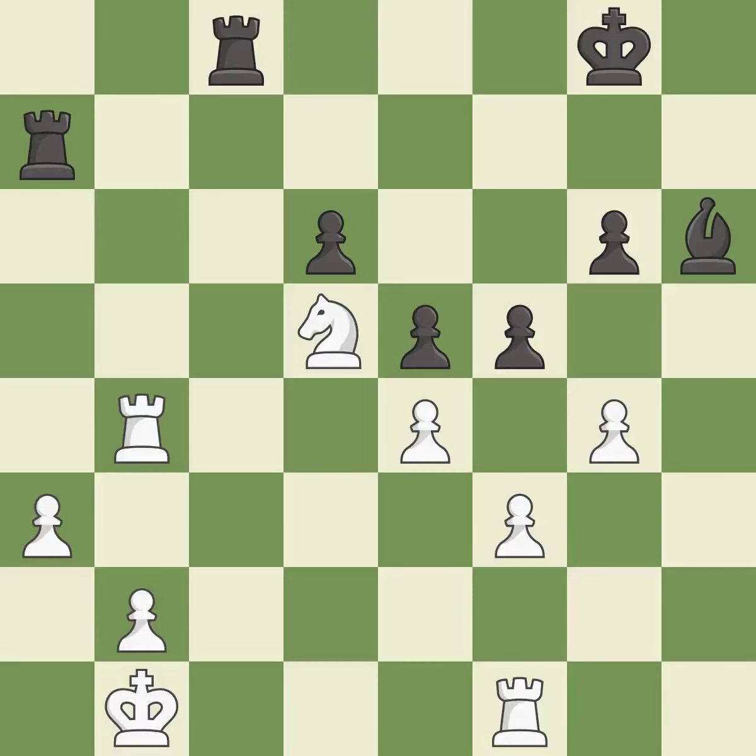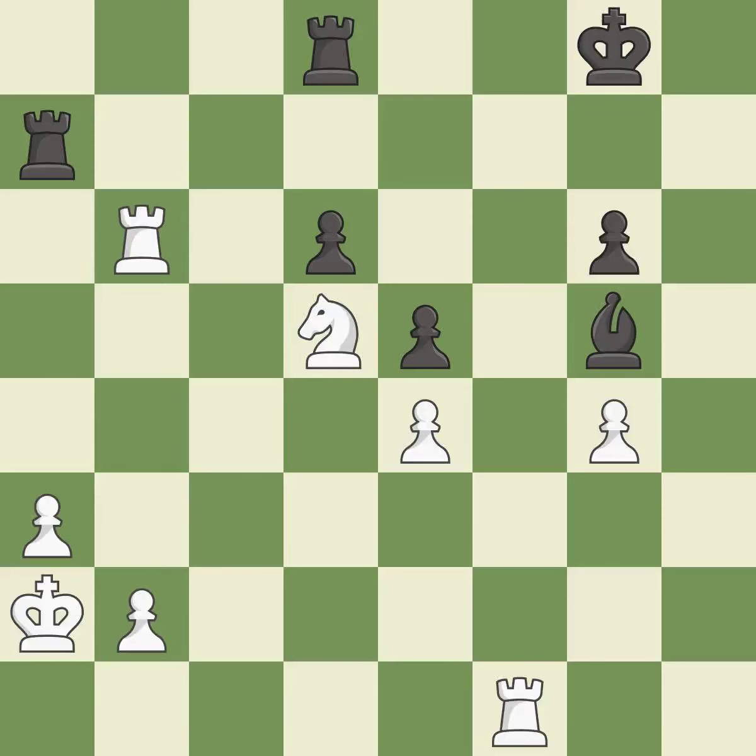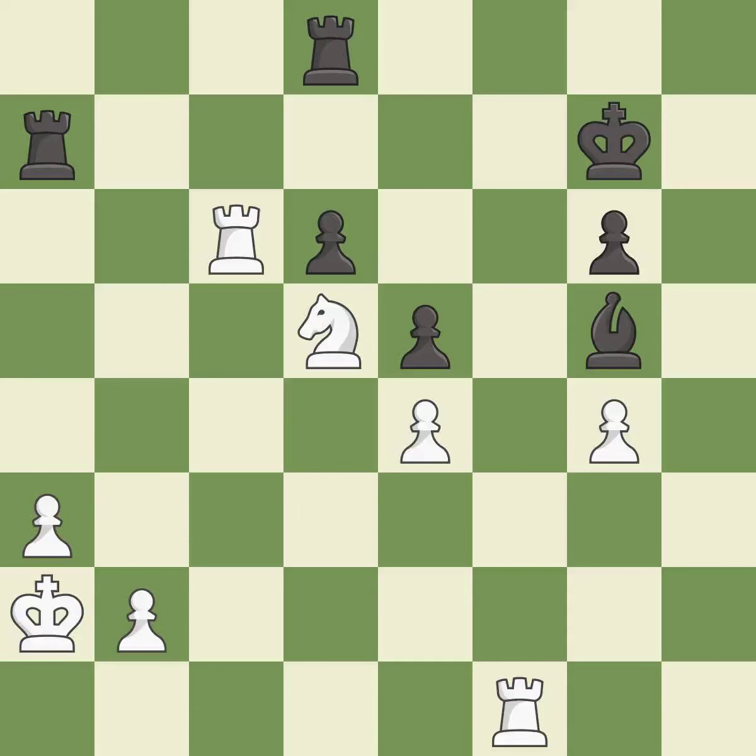This overlooks an opportunity to threaten winning a pawn — it is an inaccuracy. This is an equal trade; takes back — it is best. This moves the bishop to a more active square, making it gain scope — it is best. This defends the attacked pawn — it is excellent. This is the strongest option — it is best. This connects the rooks, which helps them coordinate together in the future — it is excellent.